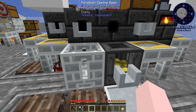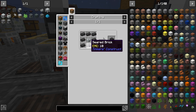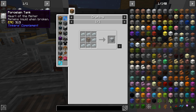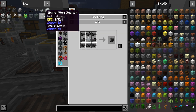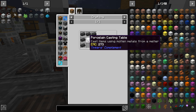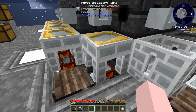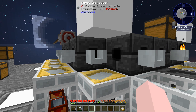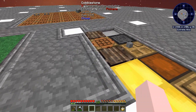So why am I using the porcelain ones instead of the others? For instance, the smeltery controller — you need to make the porcelain melter first, then wrap it. Same thing with the seared tank — you use the porcelain tank first. You've got to make the porcelain casting table, then put seared bricks around it. It doesn't cost much for seared brick, so it doesn't really matter. I wanted to show you that you didn't have to convert them — you could just use porcelain right away and wrap them in seared brick to make the black ones.